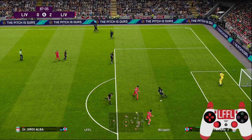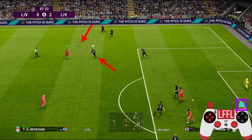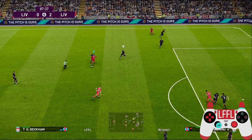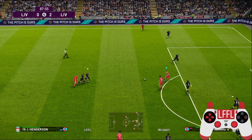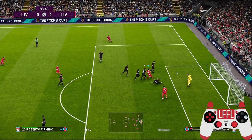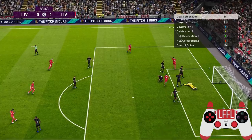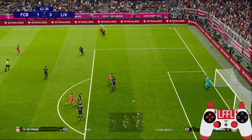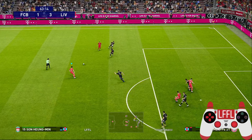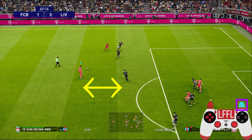By using this trick, you can get past the defender and get some space for a shot, like in the previous example, or make a pass for another player. One thing to take note is to make sure that the defender is not that far from you, so that he won't have time to react to your player turning around. In this clip, the defender managed to react and intercept the ball.